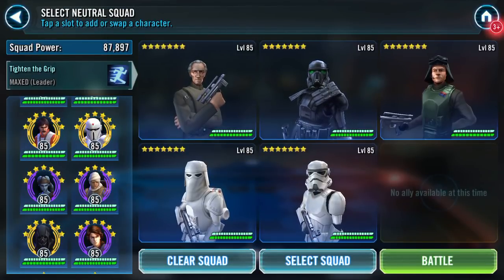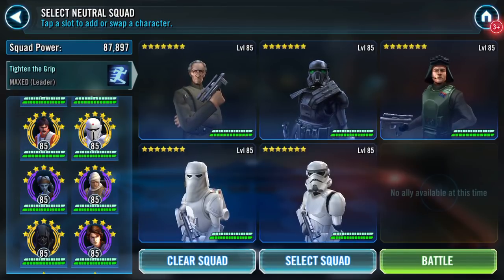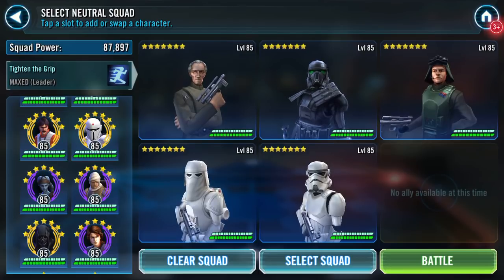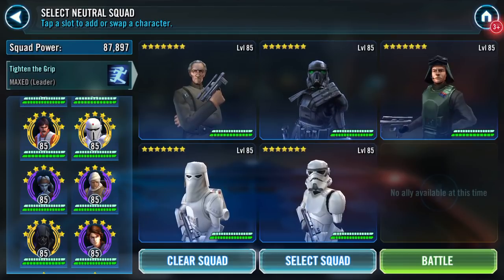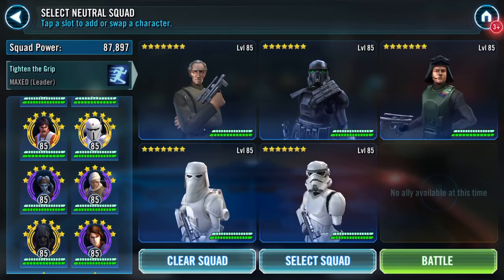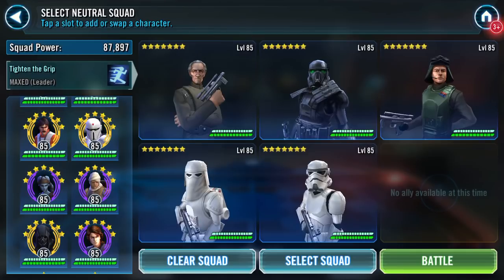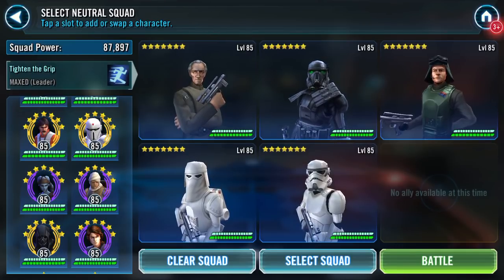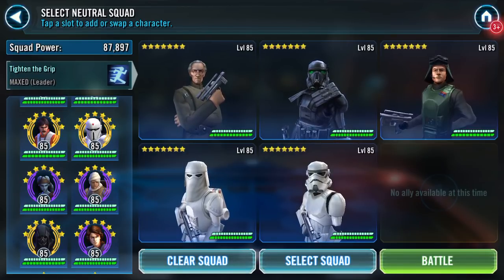Good evening. I got challenged on Galactic War and speed of clearing. I've done two runs so far — the first was First Order featuring Death Panda, which was quite lengthy. I've just done a 5:25, from the first battle to collecting the final prize and completing the Galactic War run with my Luke Lead Rebels. This time round I thought I would try Tarkin.